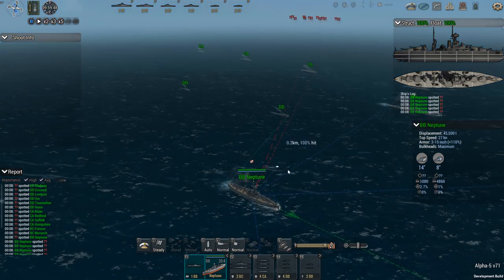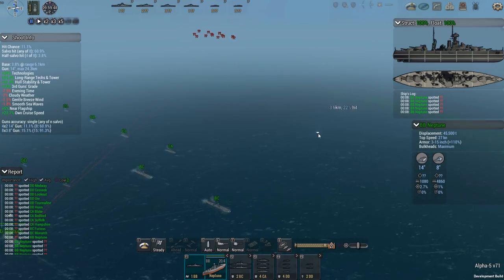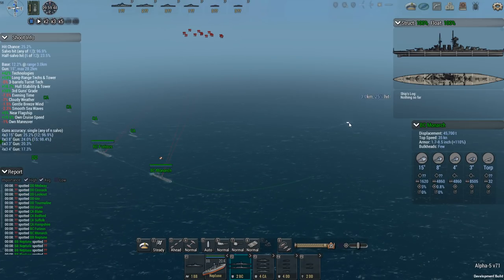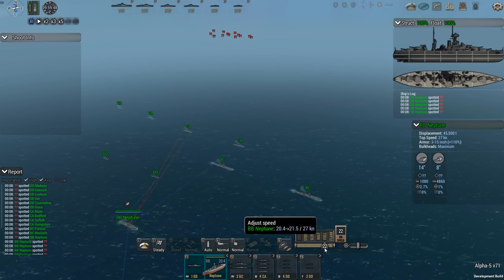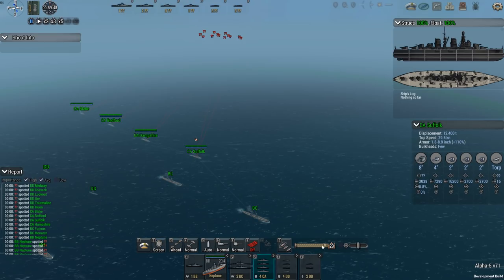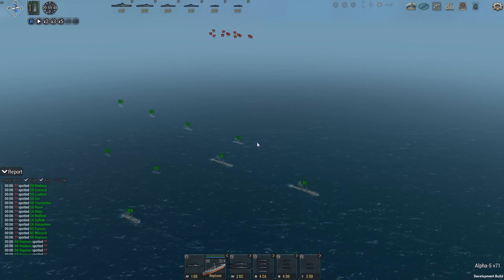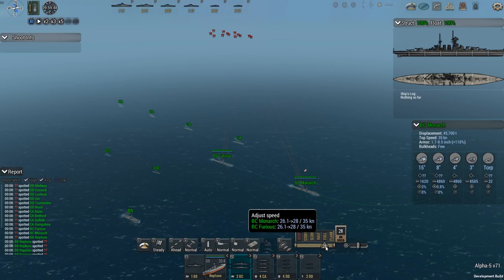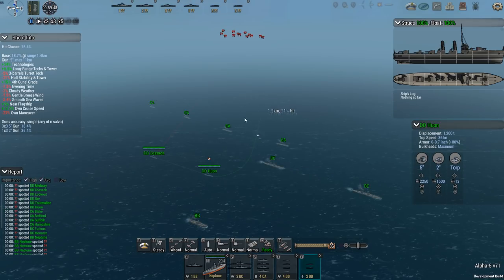How do I want my fleet positioned? We're all heading in the wrong direction, so I'm going to try and trail the American fleet with a big turn. Since I don't trust the AI to make reasonable maneuver decisions, I'll do this manually. Neptune, start turning to port and slow down to 22 knots. Heavy cruisers, I want you shielding the Monarch — screen. The Monarch is going to slow down to 28 knots. The battle cruisers rely on their speed to survive. All the destroyers — I want those between myself and the enemy fleet.